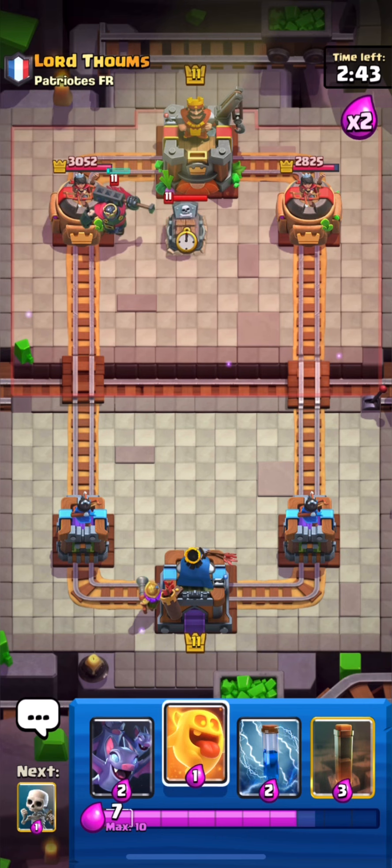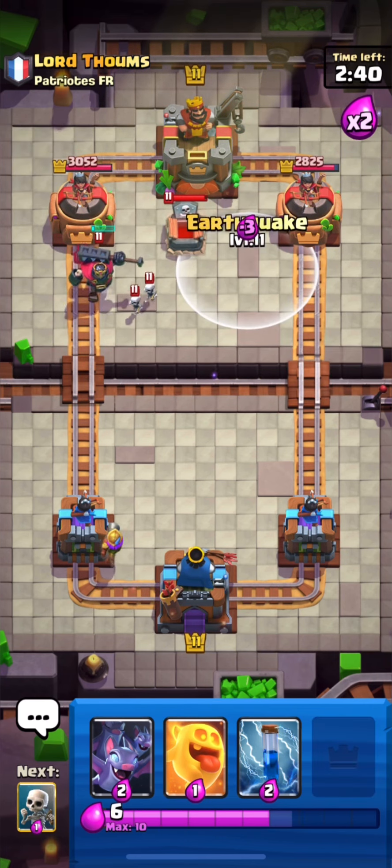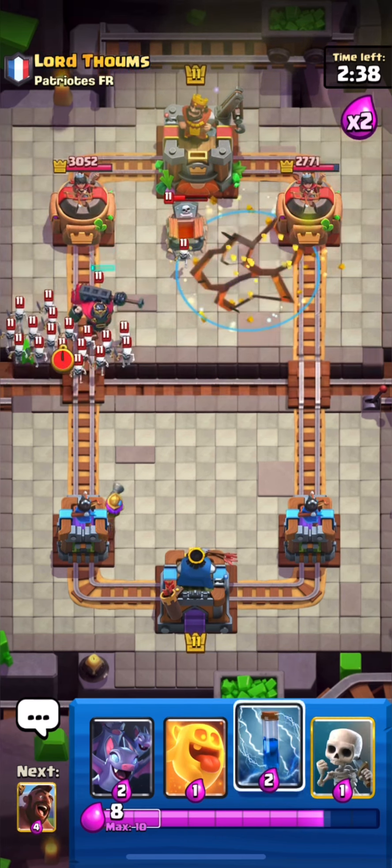Starting with Fire Spirit at the bridge. He used his Skeleton King from the back. Our Fire Spirit got connection and I will use my Musketeer for his Skeleton King. I will use my EQ and took out his Tombstone, then Zap first and use my Heal Spirit to distract for a little bit. I will use my Bats to take out his Skeleton King. His Skeleton King got one swing and I used my Mirror Hog as well, but that wasn't a great decision as he used his Zappies to stop it — somehow our Hog got one shot which is a great situation for us.